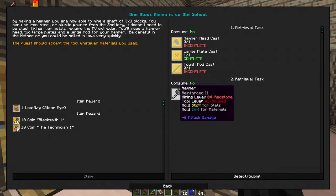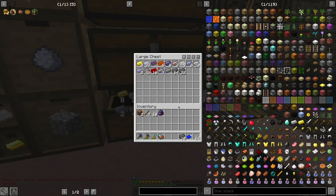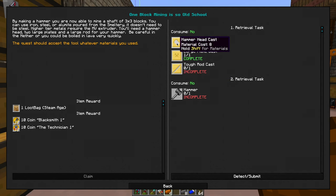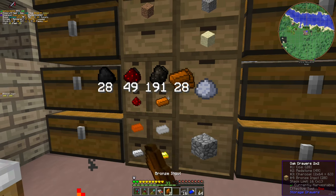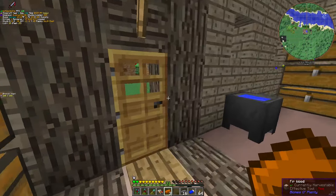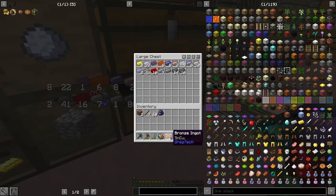The quest should accept whatever materials you use. Eight — one should be necessary, and I'm gonna use a cost of three. Eight. Sixteen is needed, and three is here. Should I use obsidian? I can actually use obsidian too.